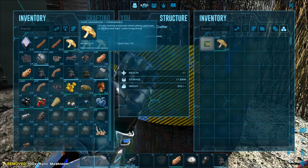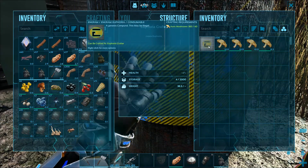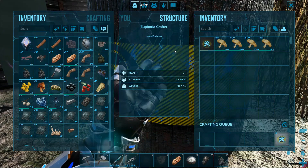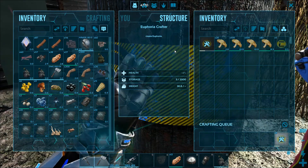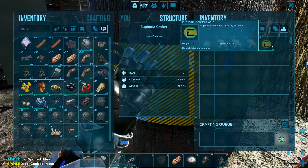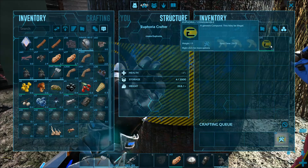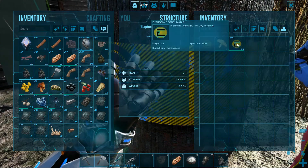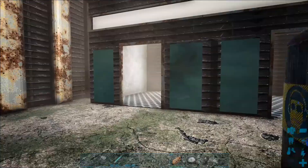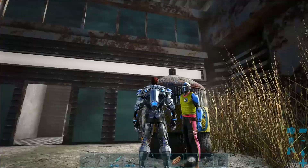Euphoria, ladies and gentlemen - a Genesis compound, and this may be illegal. Do not do drugs children - this is not me promoting drug use, this is another way you can make money in the game. You find auric mushrooms, bring them here, and he will turn them into euphoria. We're going to craft nine of them - you get five per batch. It does have a spoil timer of about 24 minutes so it will go bad. The euphoria maker is at 27.9 by 61.